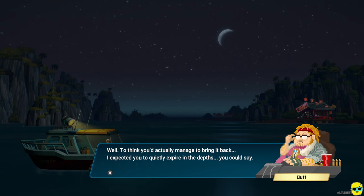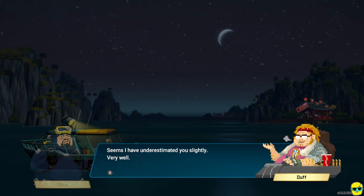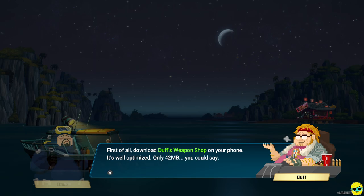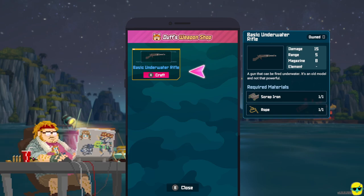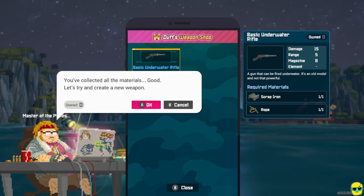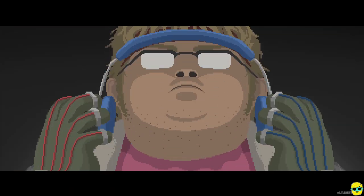Duff says: 'To think you'd actually manage to bring it back — I expected you to quietly expire in the depths.' He says he's underestimated us slightly, and agrees to show us how to make the basic underwater rifle with these materials. 'First, download Duff's Weapon Shop on your phone — it's well optimized, only 42 megabytes.' We go to our phone, get the Weapon Shop app, open it, and he lets us craft right away since we've collected all the materials — the rope and scrap iron.